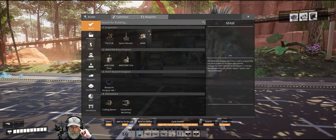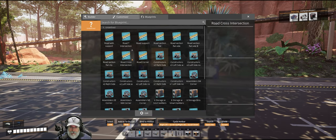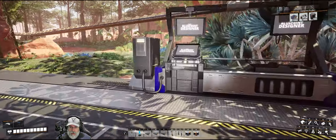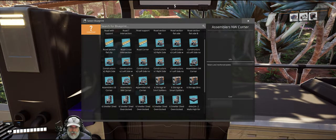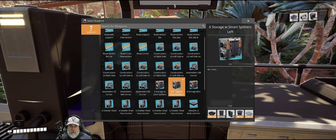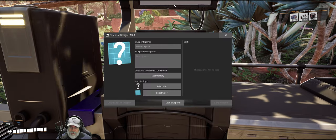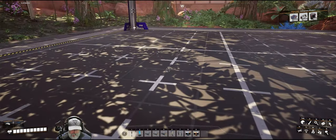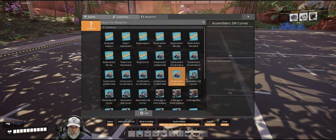To organize blueprints, press Q and go into the blueprints tab from the build menu. Notice there's an edit button here. From the blueprint designer itself you can only load and save, there's no edit button there, so you can't create folders through the designer. You have to do all organization from the Q menu.